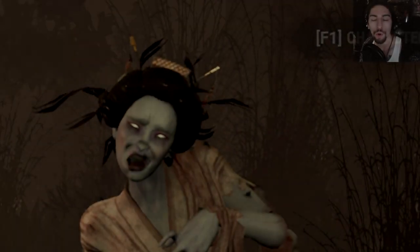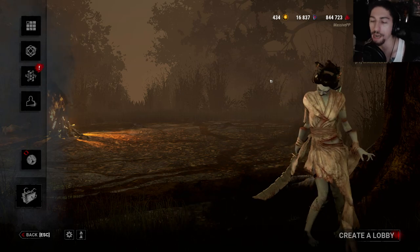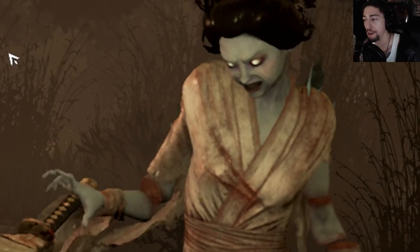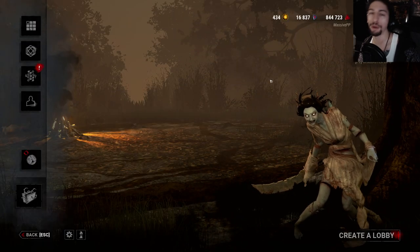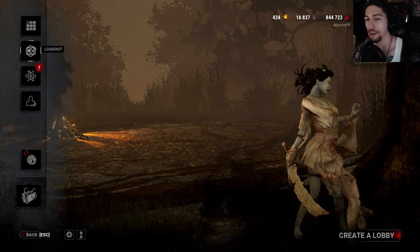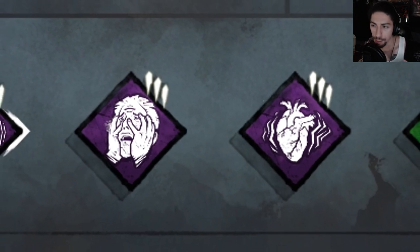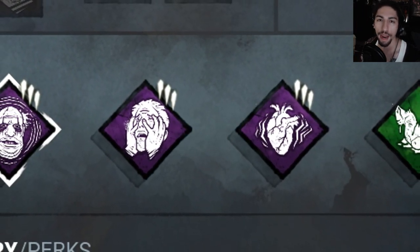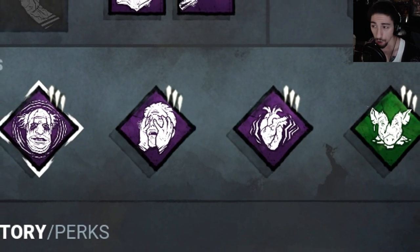We're going to do one of my favorite builds inside this game on the Spirit. We're doing Slug Master on the Spirit. If you don't know what Slug Master Spirit is, it uses perks to make healing slower, terror radius bigger, and we have Third Seal to make it so that they can't see each other when they are down, so they're going to have to go looking for them.